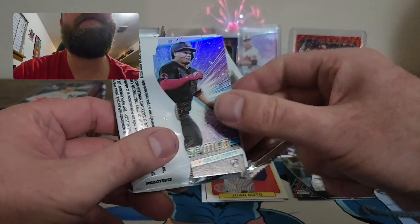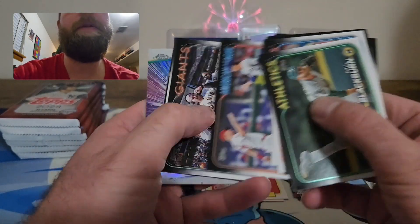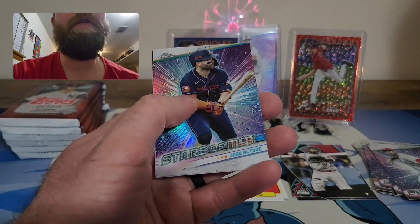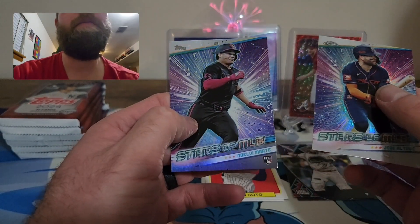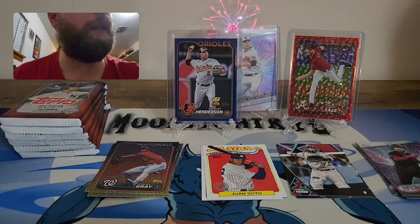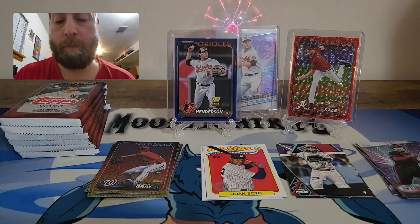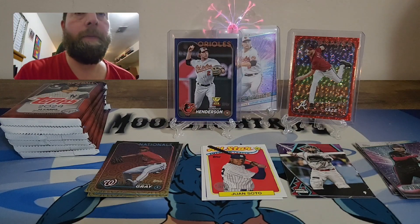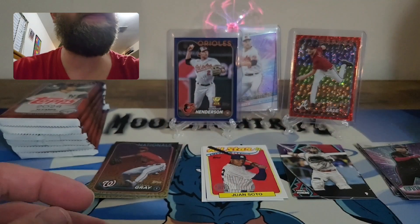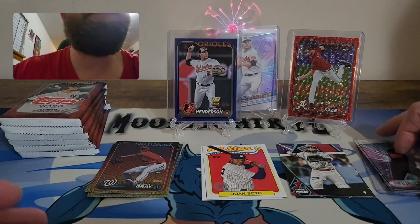Let's pull a crazy hit — an auto, a heavy lumber. Those things are so hard to hit. Looks like we have a chrome coming up — Jose Altuve and a Noelvi Marte Stars MLB. So we did get another chrome. Definitely get that top loaded and sleeved. These chromes are nice, they're definitely collectible. I'm just happy we got a low number card. Let's get into the next pack.